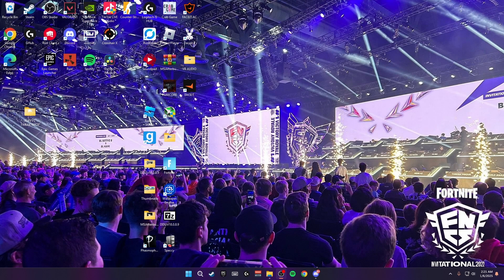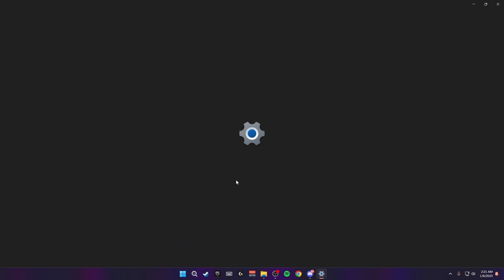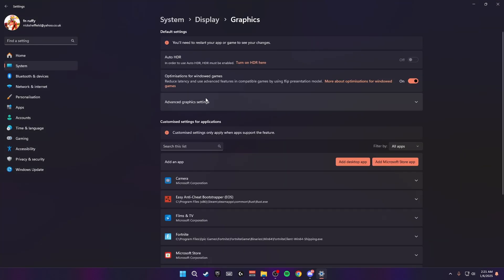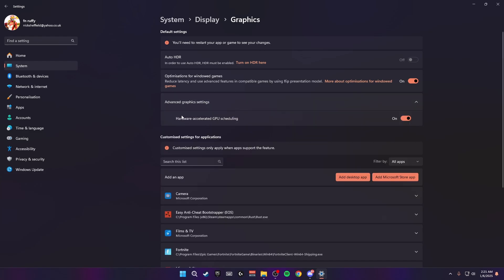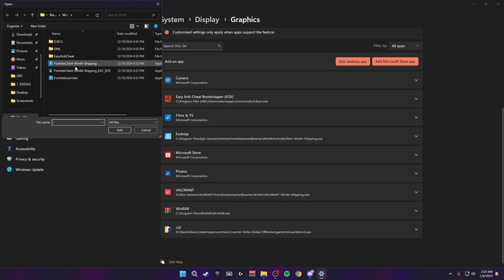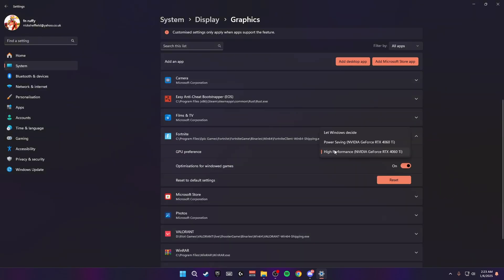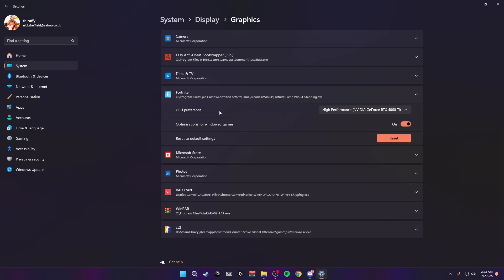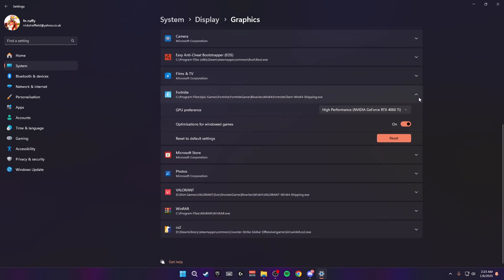Exit out, right-click on your desktop, click on display settings and scroll down until you see graphics. At the top you'll see advanced graphics settings — make sure hardware-accelerated GPU scheduling is turned on. Then scroll down to 'add an app', click 'add desktop app', find where your Fortnite or whatever game is located, add it and set the priority to high performance. Restart your PC and the game will always run in high performance.